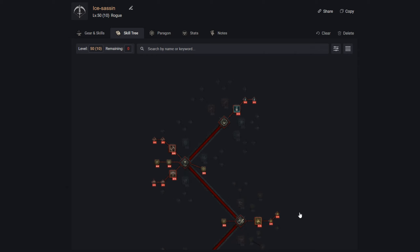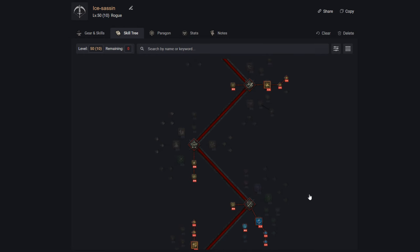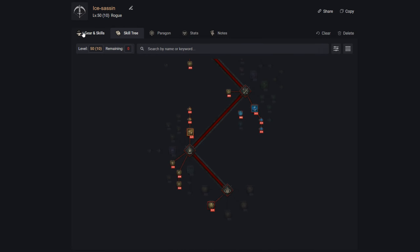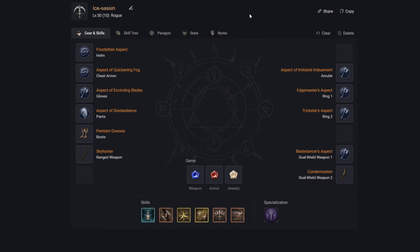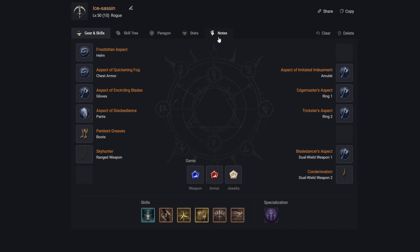That covers the skill tree — I can't show the full picture here but I'll put a link in the description so you can look it over on a separate screen. Moving over to gear and skills, I've put in a couple of imbuements and aspects that I think will best complement the build and increase our damage output. I'll also explain the choices for swapping Flurry out for Dash.